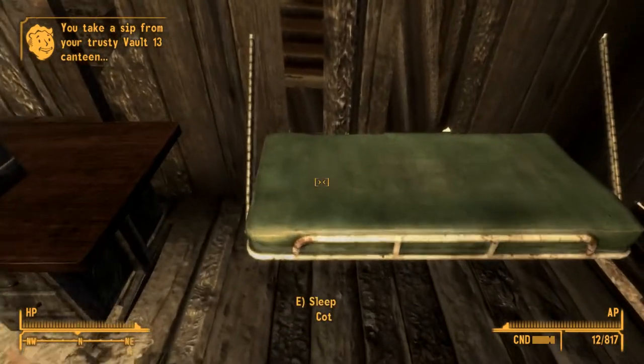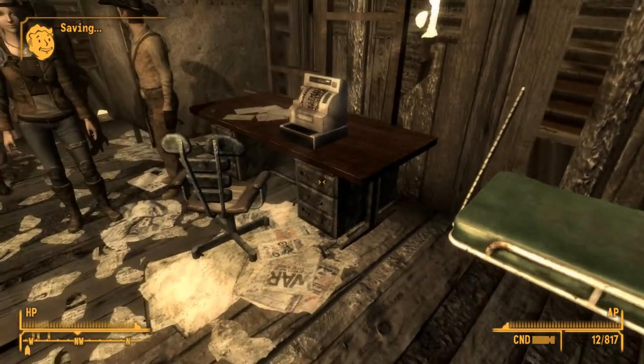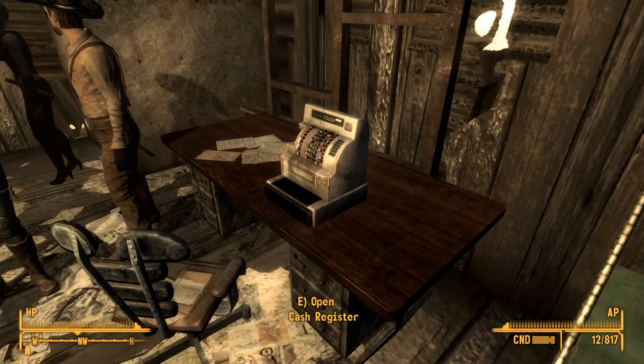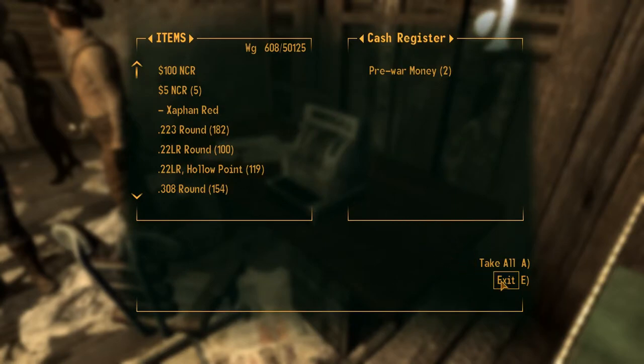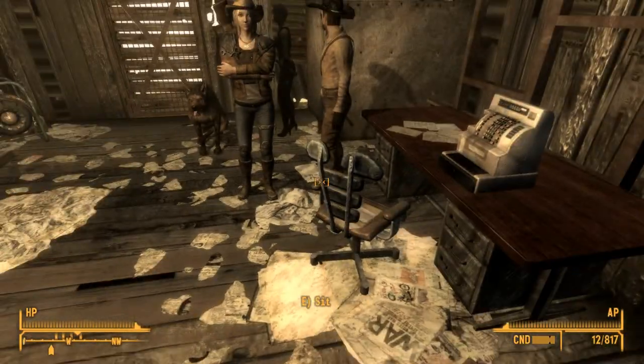We've got a sleeping cot we can sleep in. There's a desk right here where we can store some money — there's a little bit of pre-war money in there and we can store some more caps or other stuff. Very nice desk.